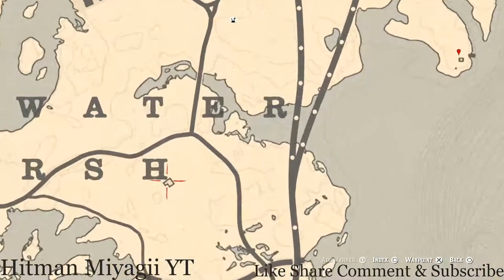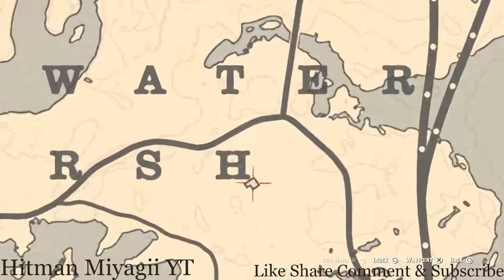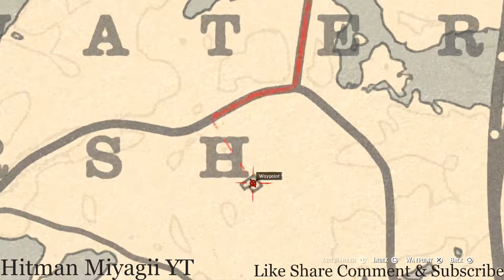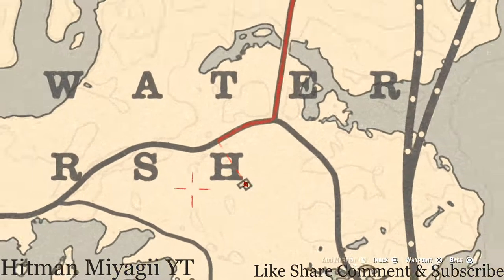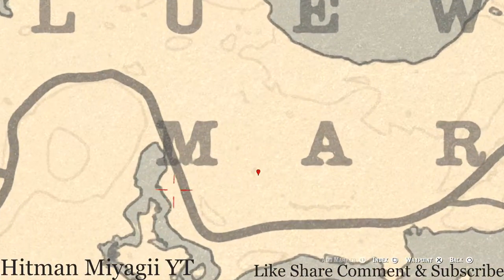Let's go over to this house right here, right by the H of Marsh. Inside this house you will get another family heirloom — a tortoiseshell comb. This tortoiseshell comb is inside the house on the wash table. Look for a little sink-type thing with a mirror above it, and right next to that sink you will get the tortoiseshell comb.